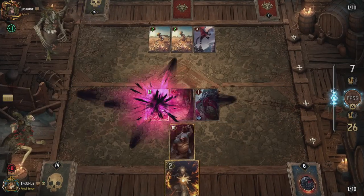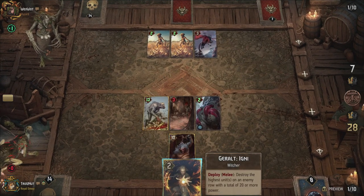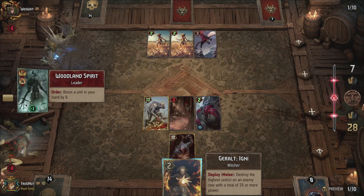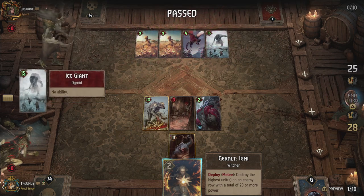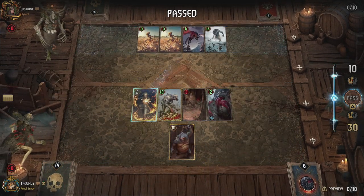The Ghoul allows you to consume a bronze unit from your graveyard, which should ideally be the eight-power Griffon, boosting the Ghoul up to nine. Thrive triggers after the consume, so the Ghoul can potentially trigger all your Thrive units on the board. Osrell is similar, but is not limited to bronze cards and can even consume units from your opponent's graveyard, providing you with more targets.